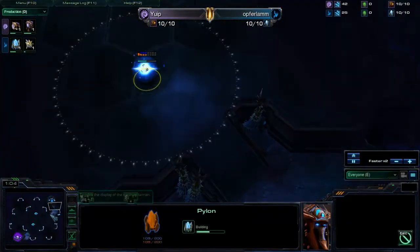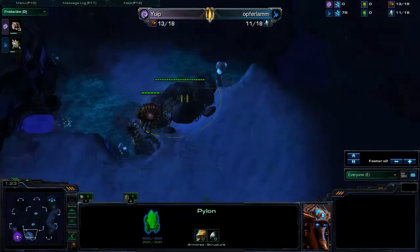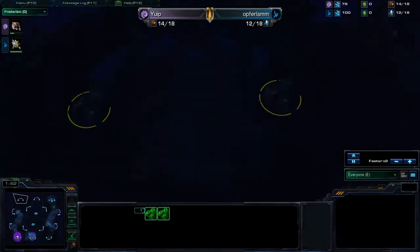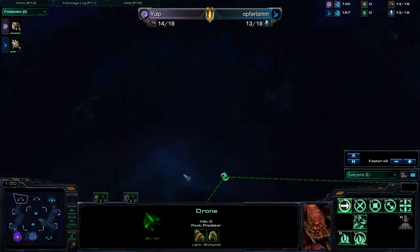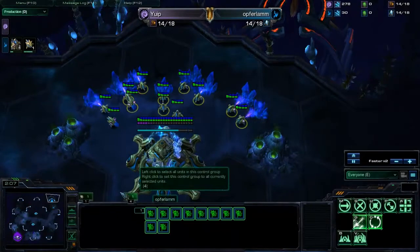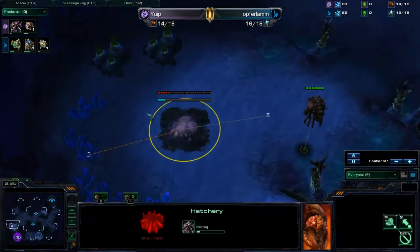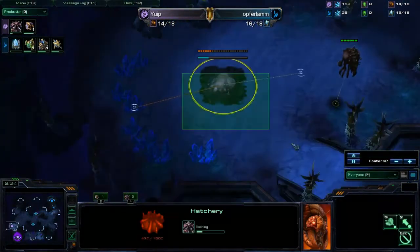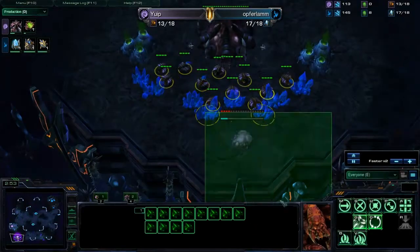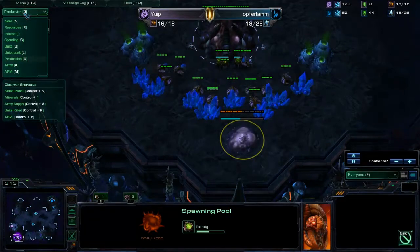He's building a normal pylon and sending a scout. I'm sending my overlord over to scout. I know now — but didn't know then — that the opponent can't spawn in certain spots. I'm going for an early hatchery at 14 supply, then the spawning pool. I don't quite remember what build I used here, but there's the spawning pool popping up.